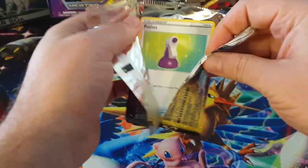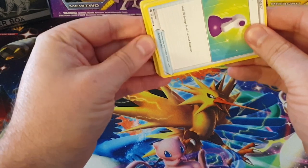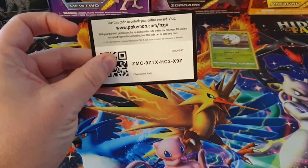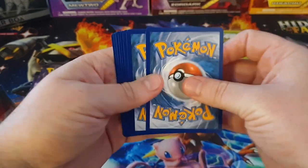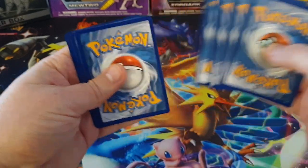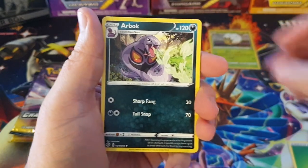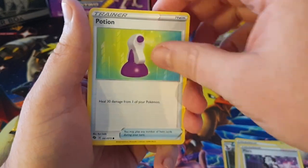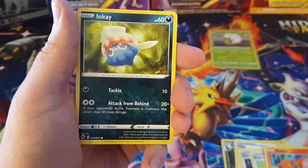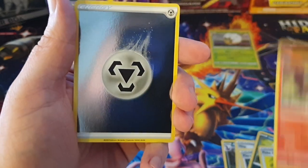The last Champion's Path I opened was that Elite Trainer Box a couple of weeks ago, so I'm really glad to get some more. And as you know with Champion's Path, you get a holo or better in every pack - looking forward to that. We've got a Leaf Energy, an Arbok, a Hop, Pears, Potion, Vulpix, Inkay, Pokeball, and a Sizzlipede.